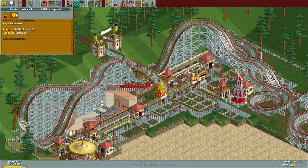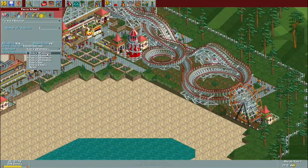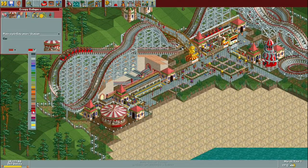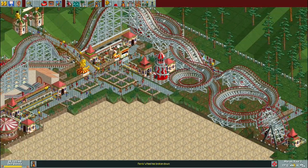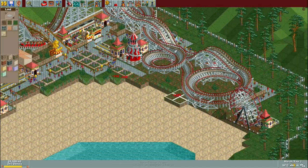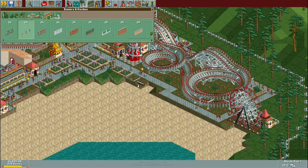Hey everybody, welcome to the next park playthrough. The next scenario on the list is Haunted Harbour, which is back over on the Corkscrew Follies added attractions scenario pack list. The last couple we did was Arid Heights in Loopy Landscapes, and then we went all the way back to Forest Frontiers which is in the RCT base game. So yeah, jumping back over to Corkscrew Follies for now.